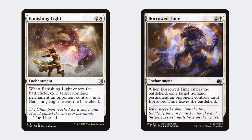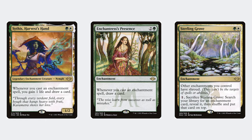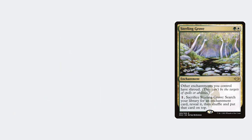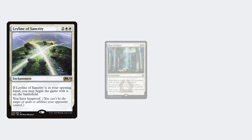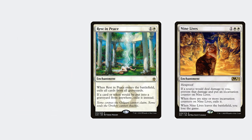Banishing Light and Borrowed Time are the last components of the deck — the removal which takes out key components of your opponent's deck, buying you enough time to win or at the very least set up 9 Lives. The strength of this deck comes from how many cards you draw and being able to tutor with Sterling Grove, enabling you to consistently find the niche one-offs that can single-handedly win you games in certain matchups.